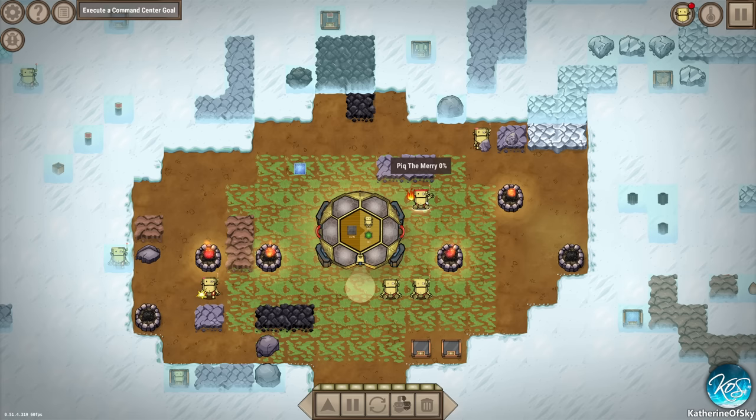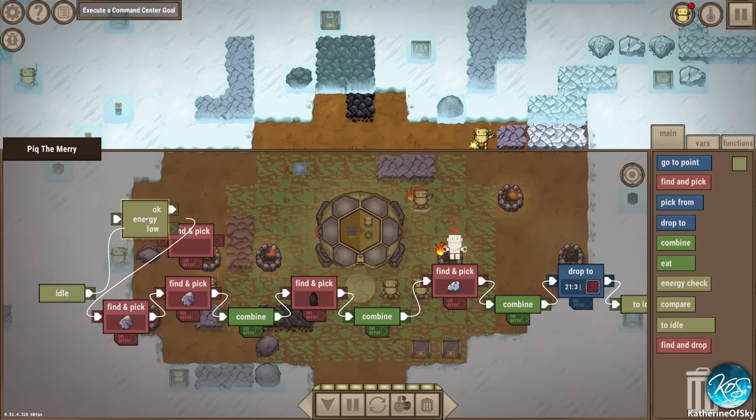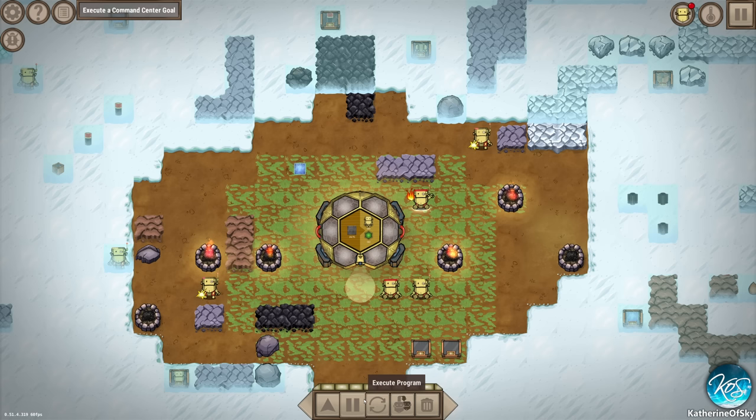I've got to feed him first because he's half dead. So now, Peak the Mary, you're doing these things, but I want you to do the energy check here. If you're okay, then do this. But if energy goes low, then we do the find and pick - kind of like this system of doing stuff, it's kind of cool.